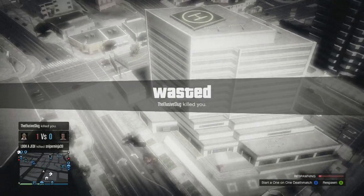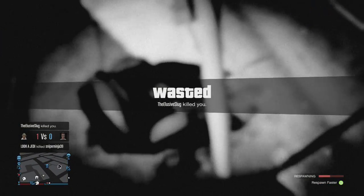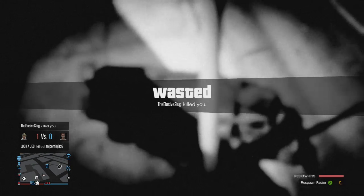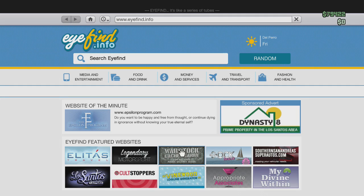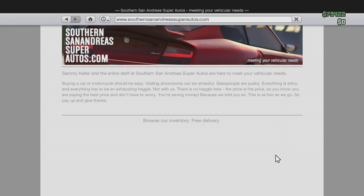I just got blown up in the island. In order to buy Franklin's Buffalo, you go on your phone, go to internet, and look up Southern San Andreas Super Autos.